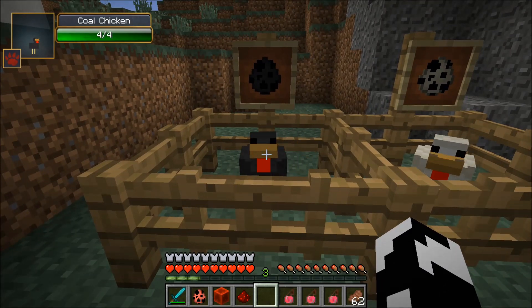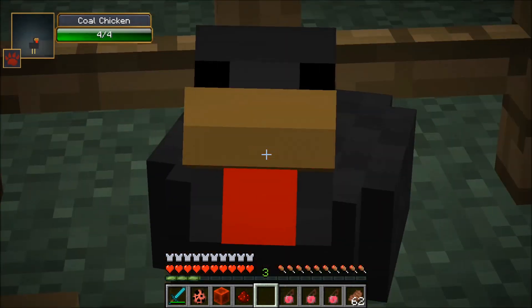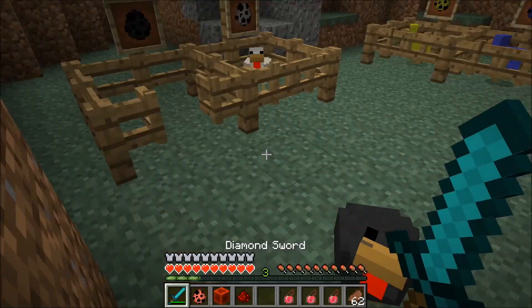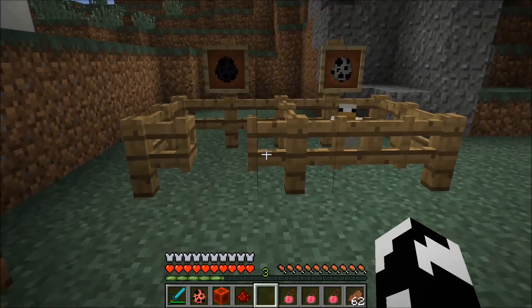Now, not only does their ore counterpart give them magical abilities, they will also, instead of dropping eggs, drop that said mineral. Like the Coal Chicken — if you decide to go a-hatching, he will drop a coal out of his mouth. Now, once we go ahead and open him up, he's gonna give us a Slowness 2 effect, which is pretty monstrous, but he only has four health, so it's not like he's gonna do that much damage to us.